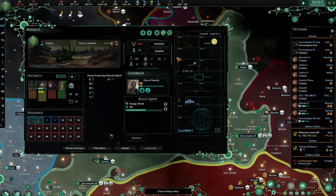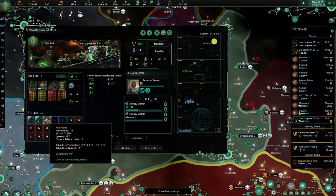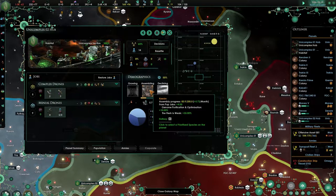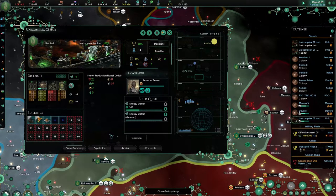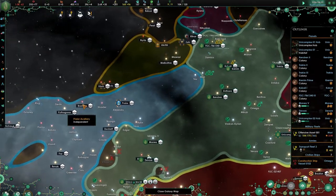These two are still building energy nodes, and this one is building an energy node as well. You are building energy districts. Also got a hive node up here — that will definitely increase the growth speed. But these are just things that will have to go over time.